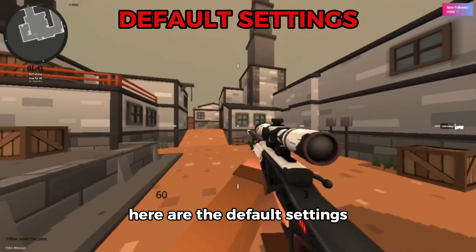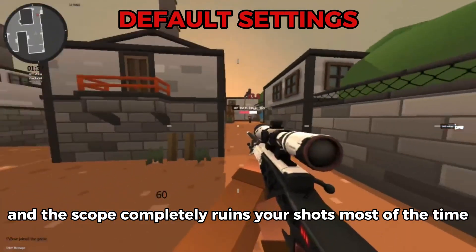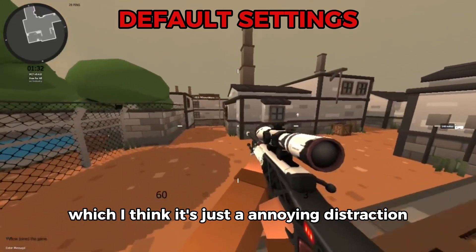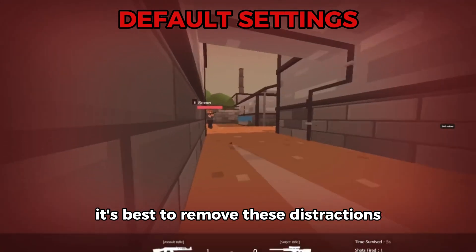Here with the default settings you can see the crosshair isn't good at all, and the scope completely ruins your shot most of the time, and the weapon gets in your way. It also has medals at the top which are just an annoying distraction, and in a fast-paced game like Krunker it's best to remove these distractions.